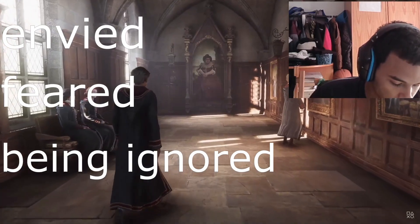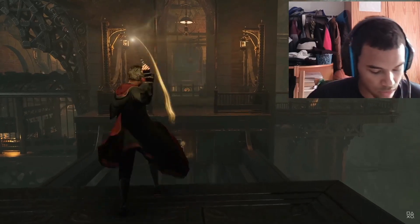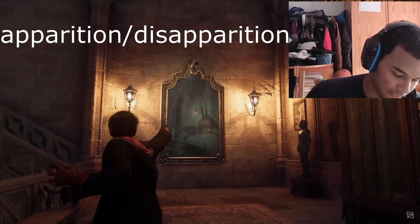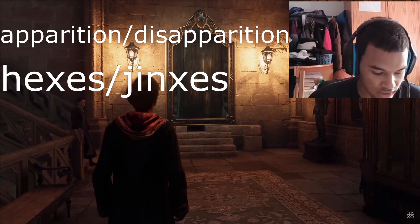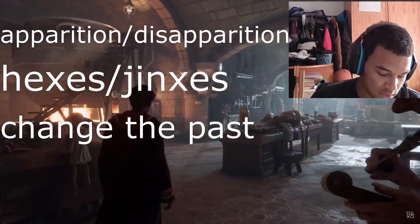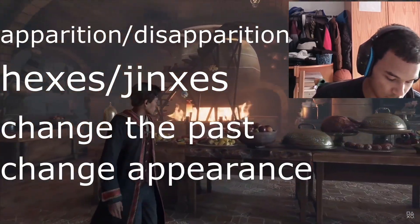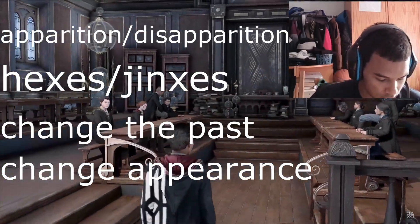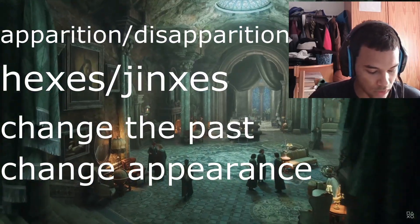For the next set, if 'being ignored' is a possibility, click 'being ignored.' For question four to get into Slytherin, you want to click 'apparition / disapparition' — that is primarily Slytherin — or you want to click 'hexes and jinxes.' For the next set, you want to click 'change the past,' which gives you Slytherin primary, or 'change appearance,' which also gives you Slytherin primary.